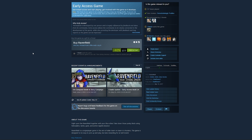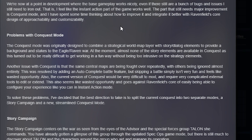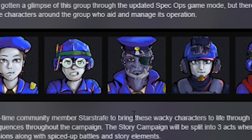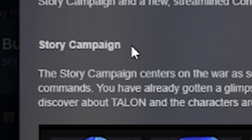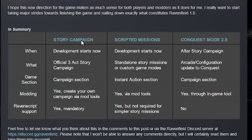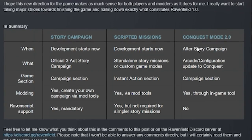We're almost five years in. The game is still being updated by Steel Raven, and there are some big changes coming to conquest mode and story campaign. There's going to be a lot of different characters, and a very narrative, story-driven campaign — appropriately called the story campaign. There are a number of problems with the current conquest mode, so they're working on story campaign and scripted missions first, then conquest mode after that.